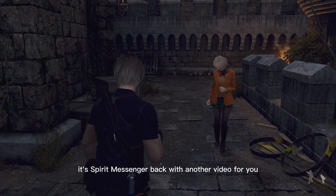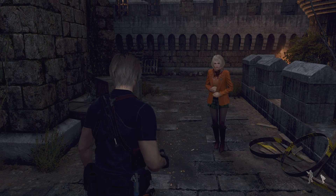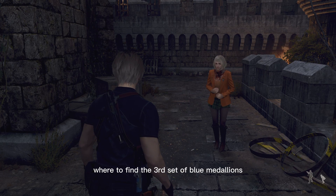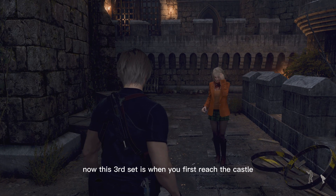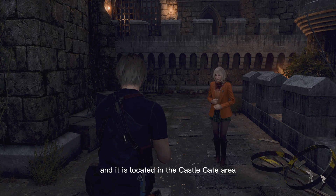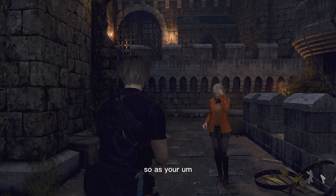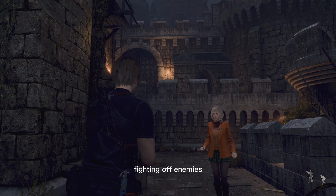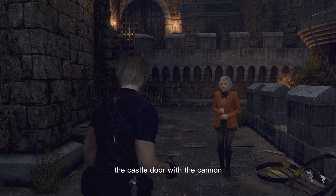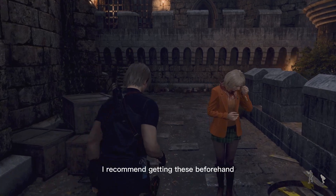Hey, what's up everyone, it's Spirit Messenger back with another video. In the Resident Evil 4 Remake, I'm going to be showing you where to find the third set of blue medallions. This third set is when you first reach the castle, and it is located in the castle gate area — where you're fighting off enemies and you need to breach the castle door with the cannon. But before you venture into the castle, I recommend getting these beforehand.